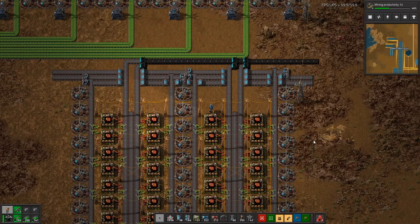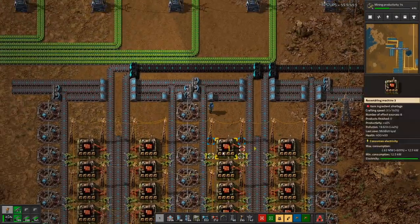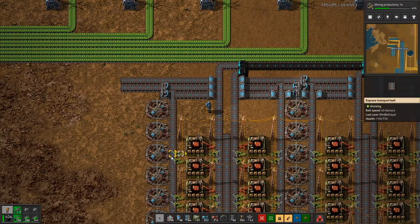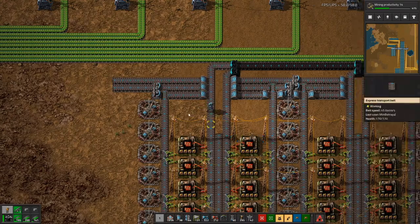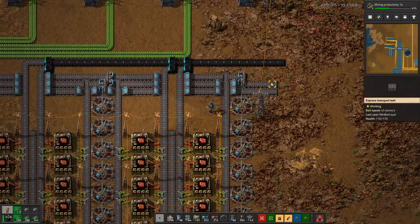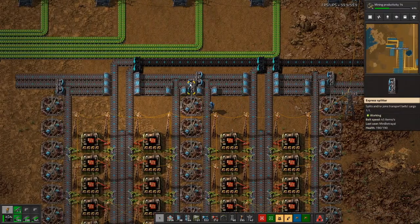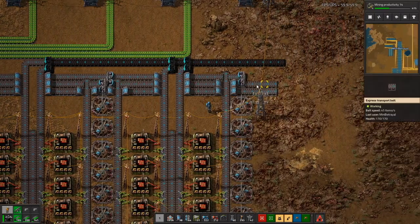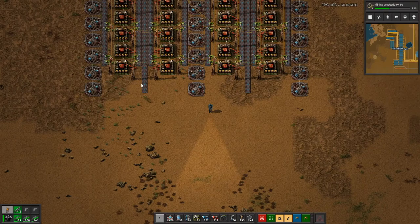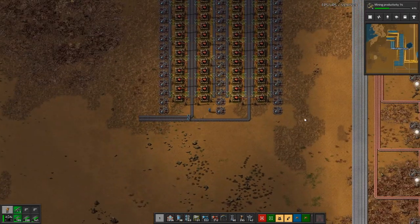I think this will work for an input. The copper cable comes in at the top and gets split onto the blue lines going down to feed the machines. Then we've got two lines of green circuits coming in from this side — the bottom line gets split here, sending half a belt down that line and half down the other. The second comes across and under and gets split the same way. Two belts of plastic come in from the other side doing the opposite — the bottom one goes under and splits half a belt each way, and the top line splits half a belt each way. The red circuits will just come out the bottom here; I'll balance them just to be safe.